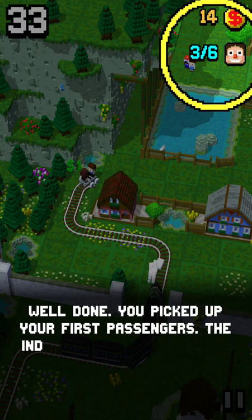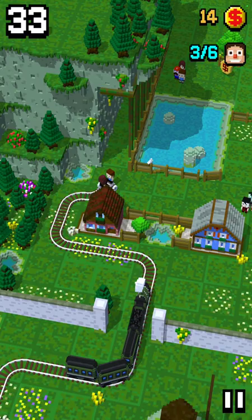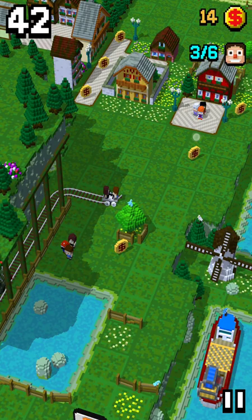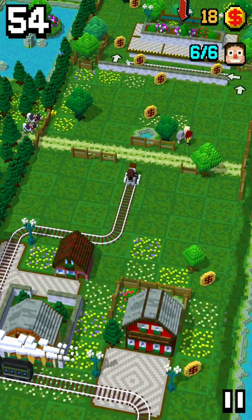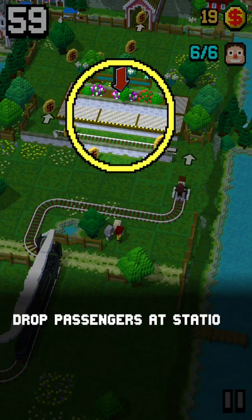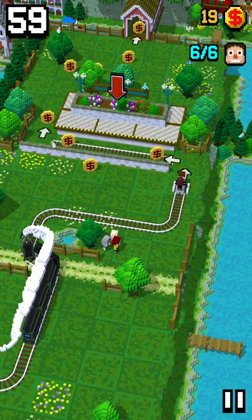Well done, you picked up the first passengers. The indicator above shows how full the train is. Got it. Gotta get those passengers. Is that a cow? Drop passengers at stations to earn coins and unlock upgrades in new locations.